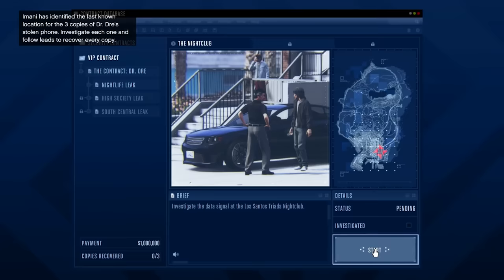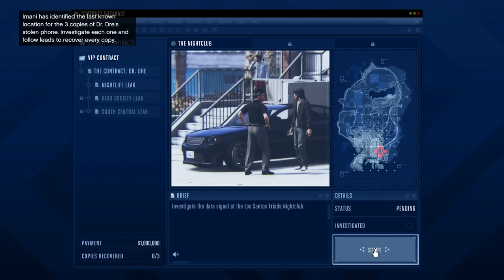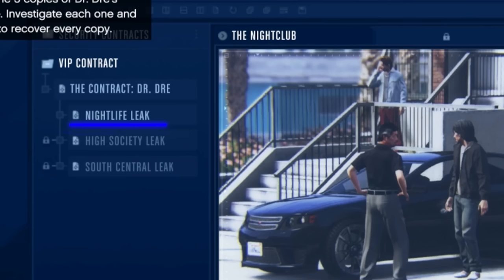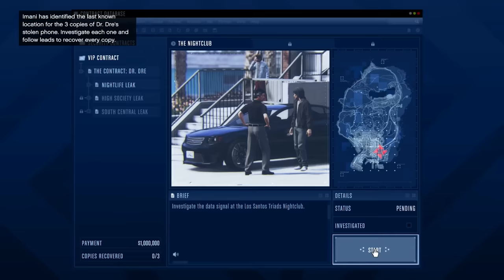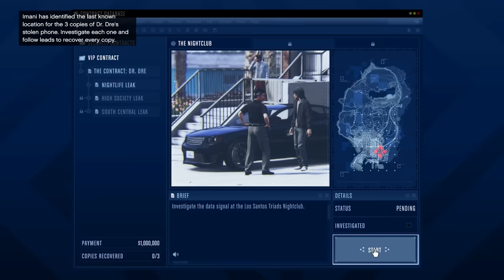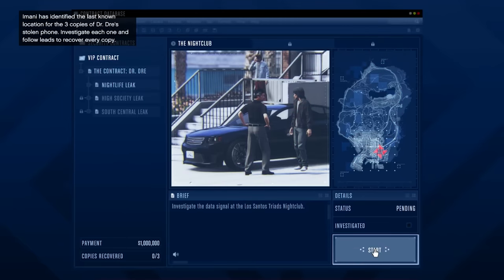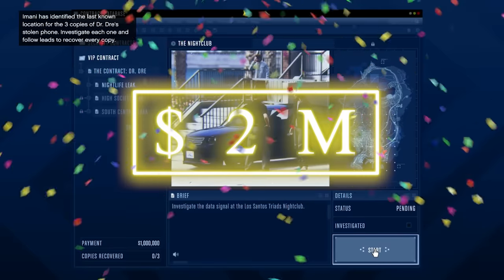You're probably wondering: if this only pays $1 million, how are we going to make over $1.5 million on our first run? Here's why. This contract is broken up into three separate acts: the Nightlife Leak, High Society Leak, and the South Central Leak. Your first time through each of these leaks, you get an additional $100,000 - that's $1.3 million. You also get another $100,000 for completing the second-to-last mission for the first time, putting you at $1.4 million. Then the first time you complete the entire contract, you get $250,000 - so on your first run you'll get $1.65 million. That's not including the money from security contracts and payphone hits, so overall you're going to get around $2 million on your first time through.